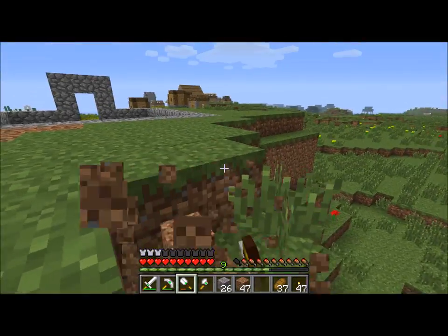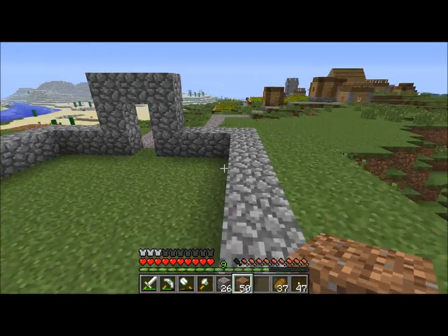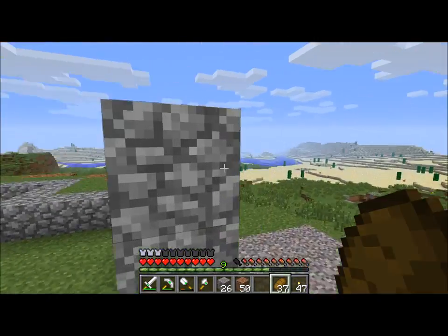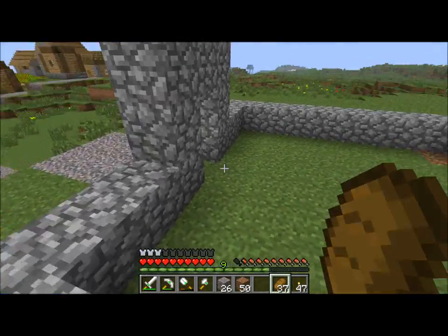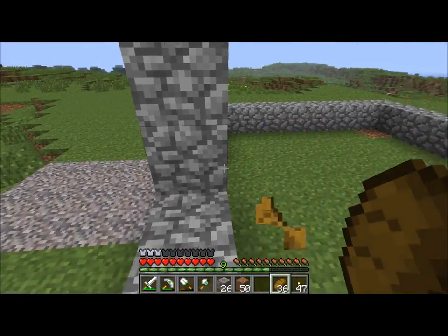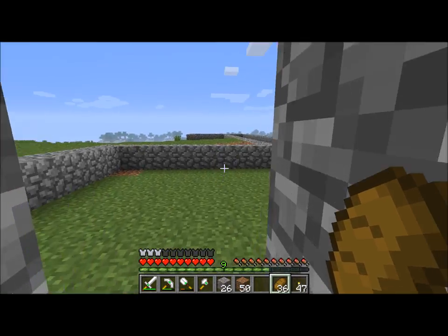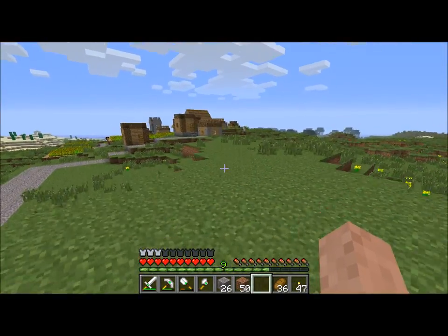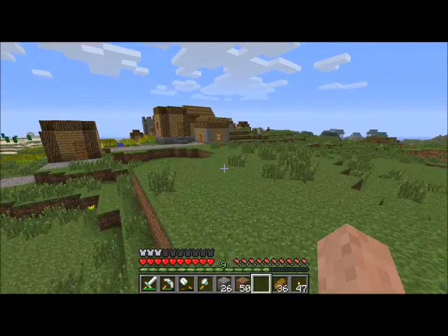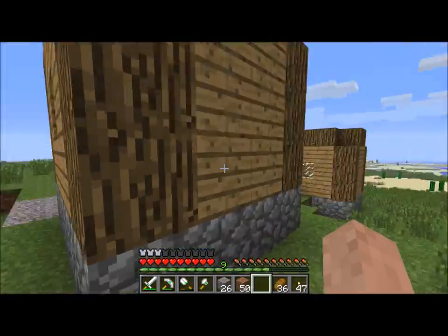Everything from running to hitting things to taking damage reduces your hunger bar. Jumping too - Etho did a test and 20 jumps equals one half of a hunger point. Everything that you do has a different reduction on it.